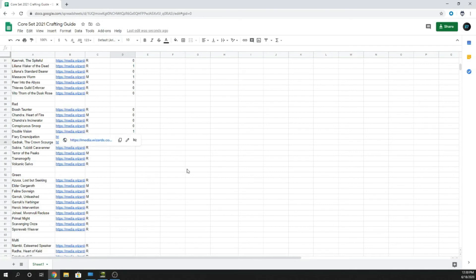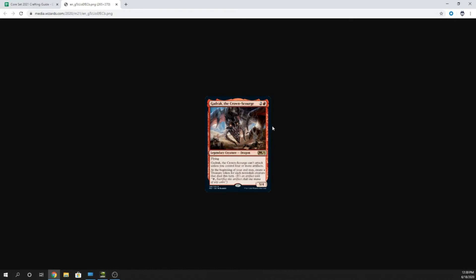Fire Emancipation — six mana enchantment. If a source you control would deal damage to a permanent or player, it deals triple that damage instead. I would say craft one and play around with it. I don't think these are going to be top tier meta, but between Mono Red Burn toys, you might figure out something awesome. These are pretty mana intensive though, so don't spend every wildcard on them.